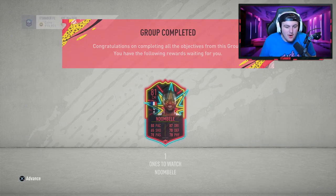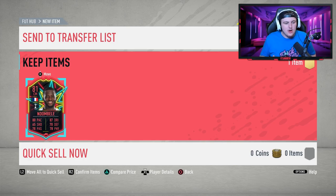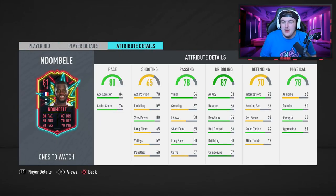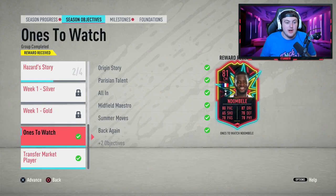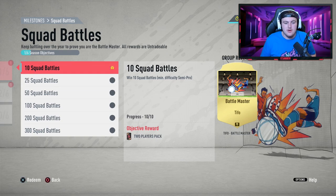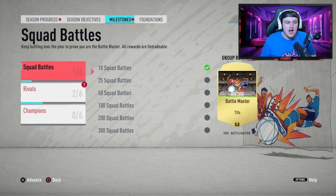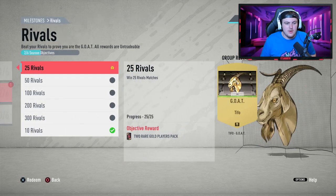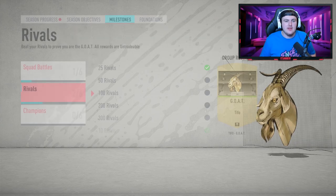We've got ourselves Ndombele. We'll take it — we'll go ahead and store him in the club. Welcome to the club. Good value — thank you very much for having him for free. I'm going to use him in some squads. I know I'll enjoy him because I actually enjoyed his card. In the meantime, I completed one squad battles milestone which gives us a two-player pack, and I completed a division rivals milestone of 25 rivals, which gets us a two rare gold players pack as well.